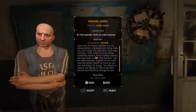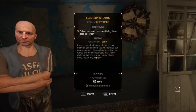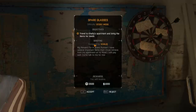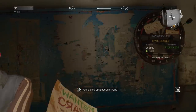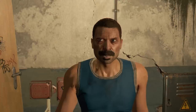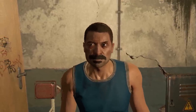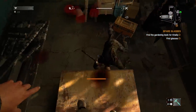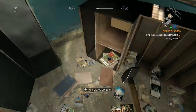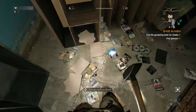Before we get too far into the main questline, we do need to go do a couple of side quests because we need better stuff. I feel like we've been struggling a little bit too much, even for a challenge run. The first quest I decided to do is to find the glasses and the gardening book for Kalik — they're hoping to start gardening on the roof.